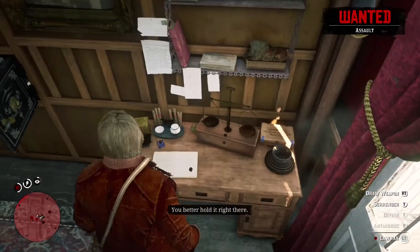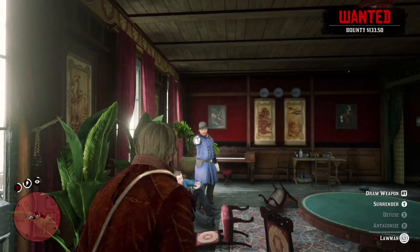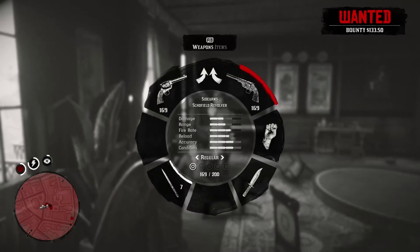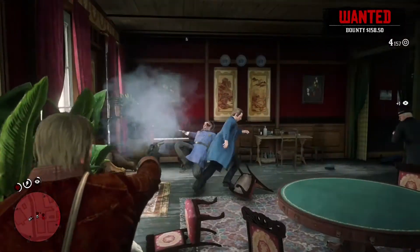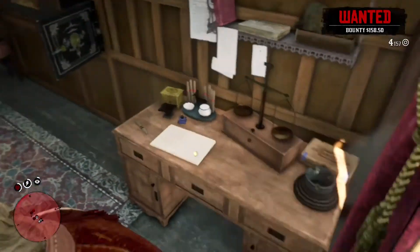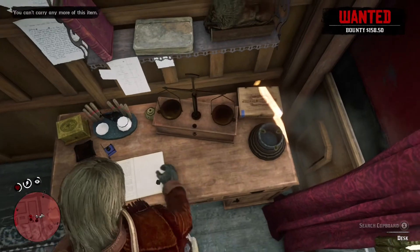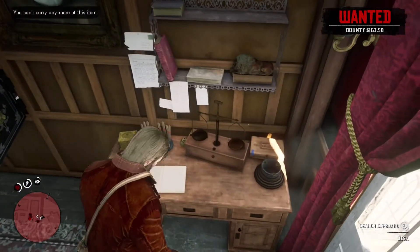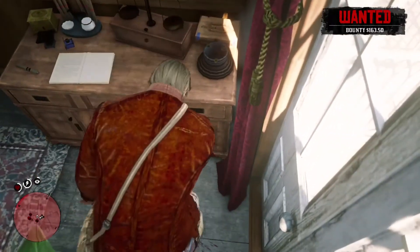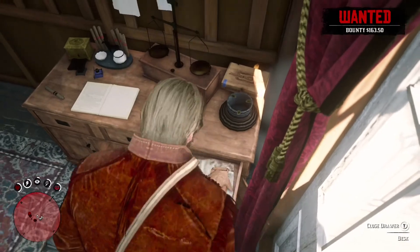There was a lawman in the room — I didn't even know he was in there — so I had to kill him real quick. And then I had to fight off all these guys because I let the first guard shoot off a bullet. But if you don't let them shoot, you won't get a bounty and you can get out clean.